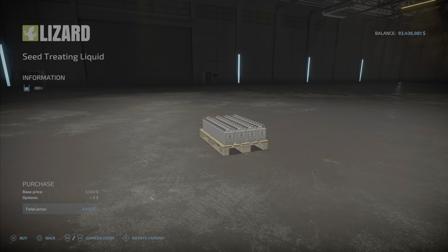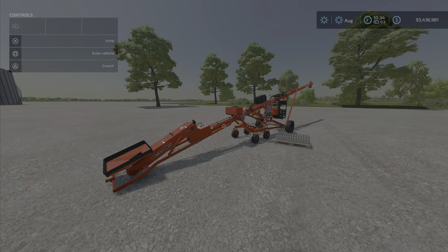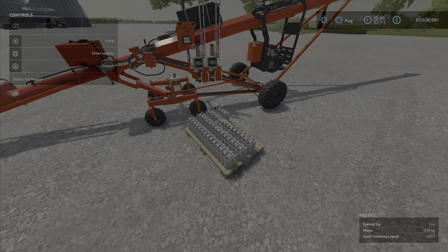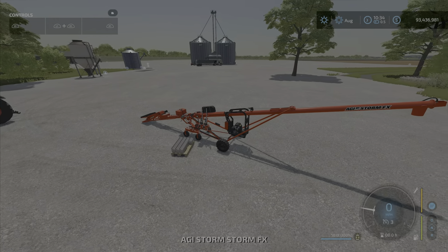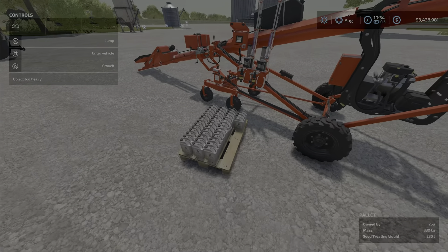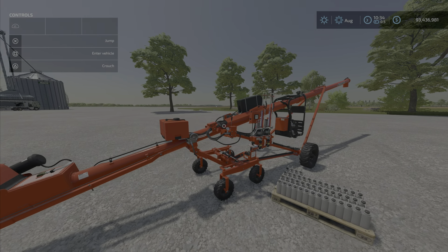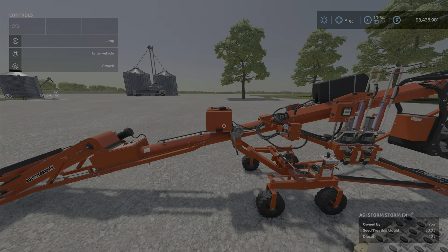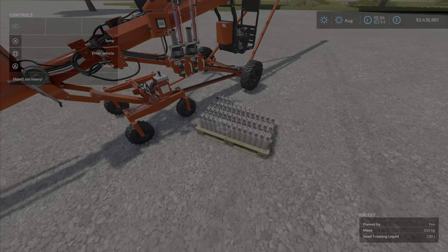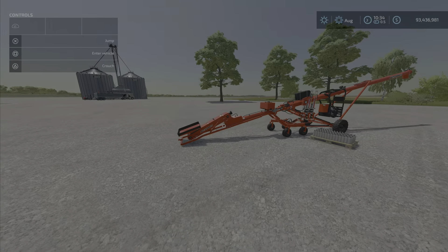You will need this — 280 liters of it comes on a pallet, $3,400 and 50 cents for that. And that is what it looks like on the ground. So what you do is you get this, get your auger wagon, and it will fill up. It fills automatically as soon as you get close to it. Be careful — if you're using this as a regular auger, as soon as it has this stuff in it, it converts anything you put in there into seeds, just so you know.